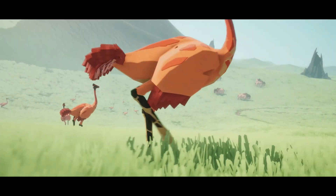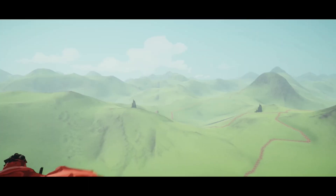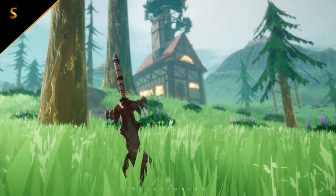Each biome starts from the center with rings that encompass it. In the middle is a magma volcano style biome — likely where you'll find the magma element, one of nine in the game. After that is the geyser plains biome, then the deep forest as the third ring, and finally the coastal meadow as the fourth.